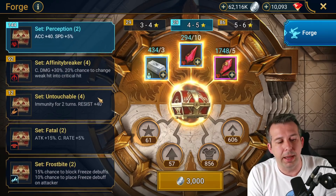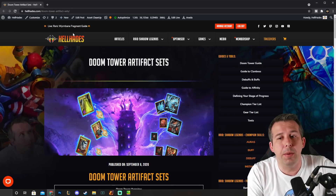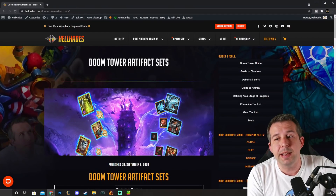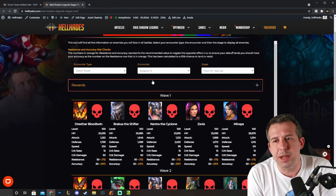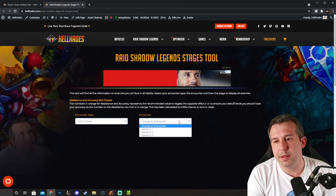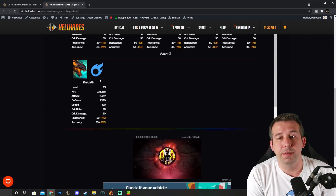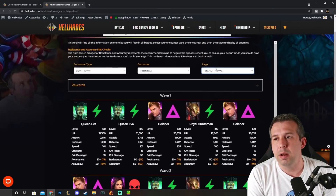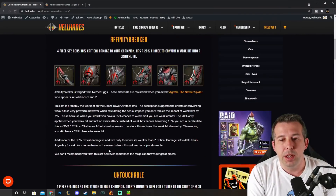If you want to read about this in more detail, the team has pulled together a doom tower artifact sets page on the website — I'll pin it below. Basically we're talking through which sets you should farm on different doom tower rotations. To find out what rotation you're on, go into the Raid Stages tool, click doom tower, and select rotation one, two, or three. Rotation one's first boss is the magma dragon, rotation two is griffin, and rotation three is Bommel.